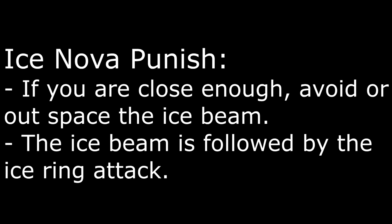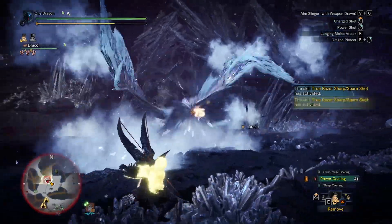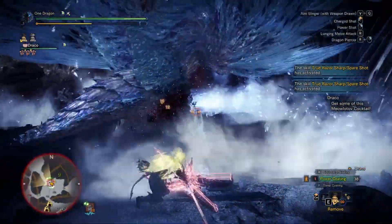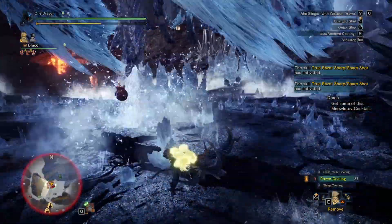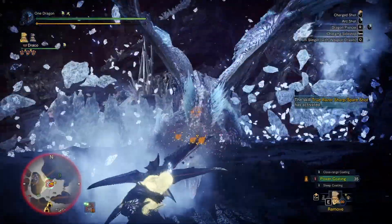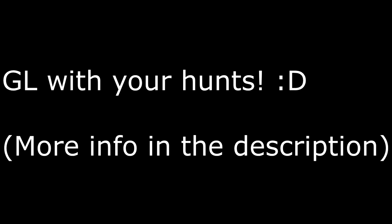Valkana's Nova involves a 360 Ice Beam attack, followed by an Ice Ring attack. Ideally, if you are close enough to Valkana, you can hug its body and do the same punish as you do for the ice ring attack. Thank you for watching, hopefully you guys find this useful. Good luck with your hunts!